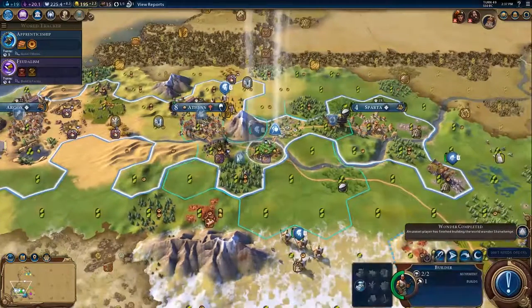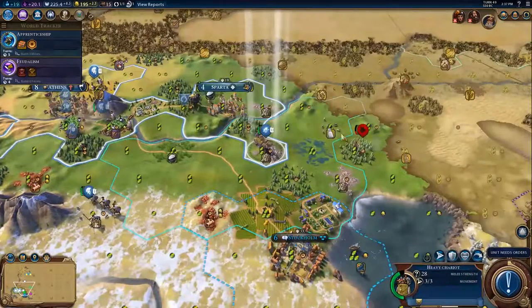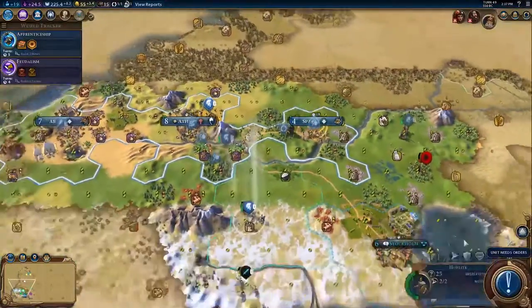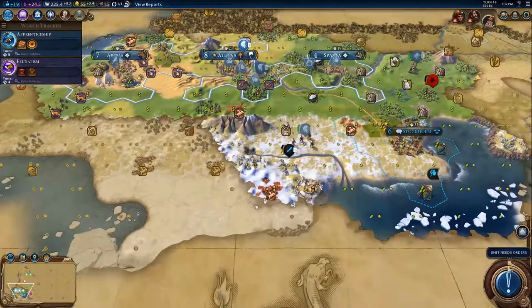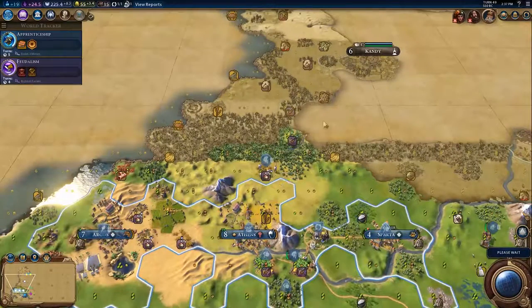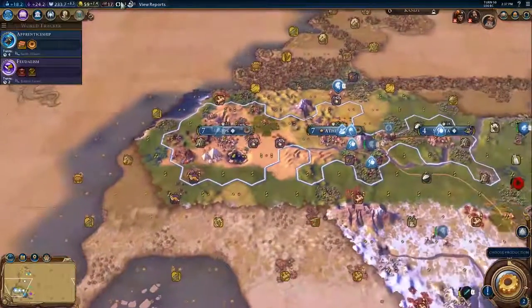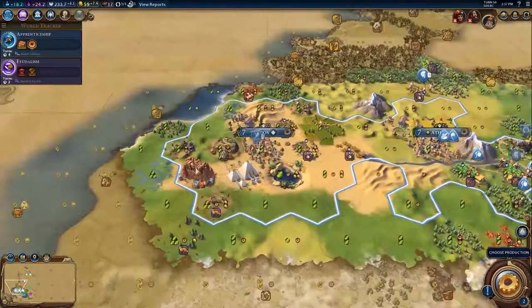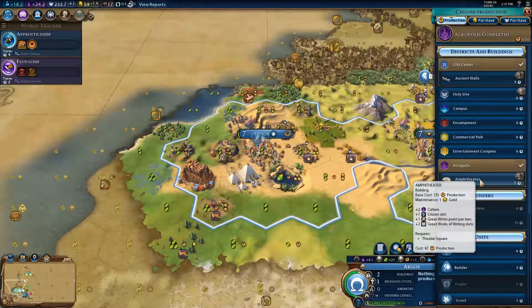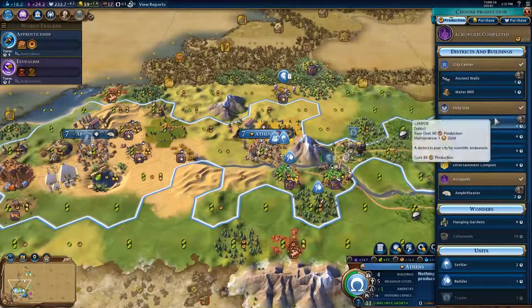We can chop here, and we will. I keep saying I will get builders over here one day, so you know what — I'm done. I'm going to purchase a builder. I get extra value out of them anyway because I am the builder of the Great Pyramids. I'm going to want to settle along this river, probably. Petra is a brilliant display of man's artistry — excellent. We finished Petra, and I believe building wonders gives you tourism.